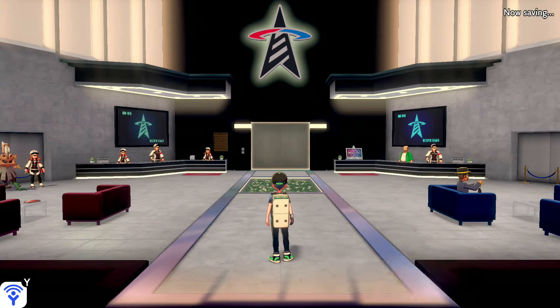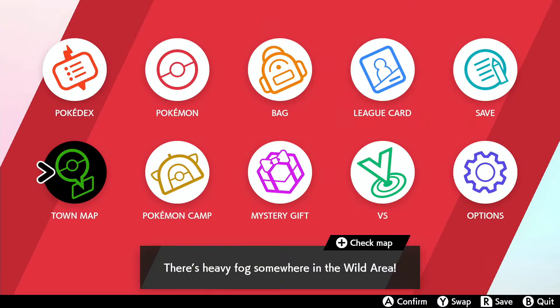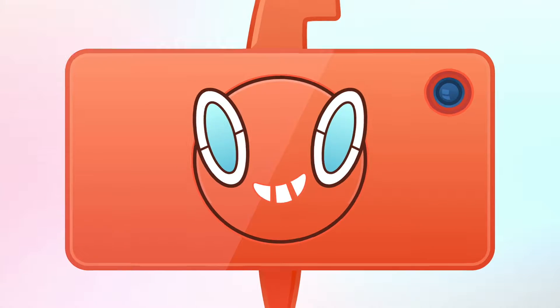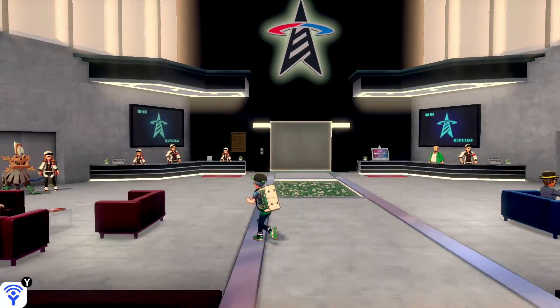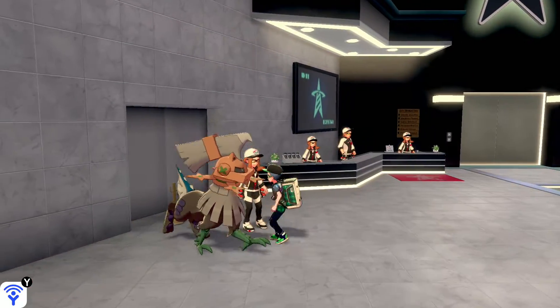What's going on guys, Howboy here again with another short Pokemon Sword and Shield video. This one we're up in the Battle Tower. You walk in the door and go all the way to the left, and you see Type Null.